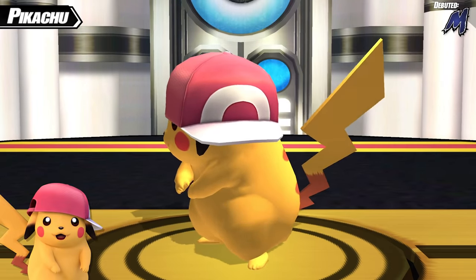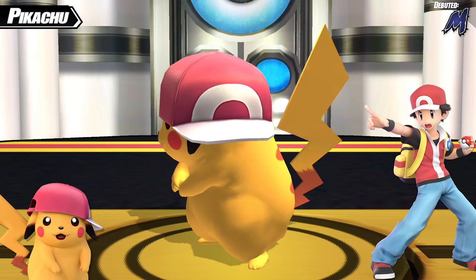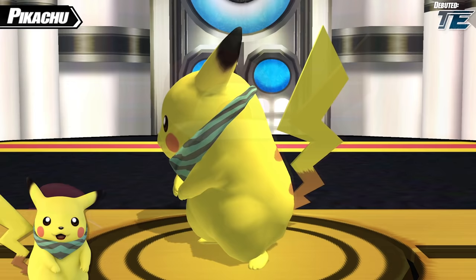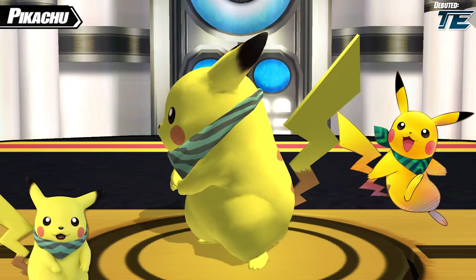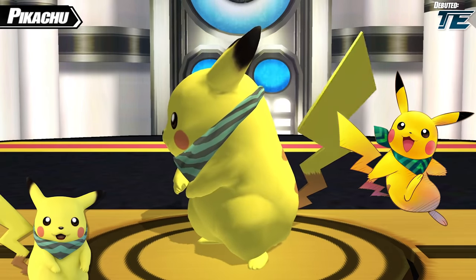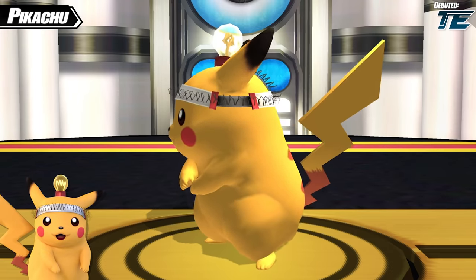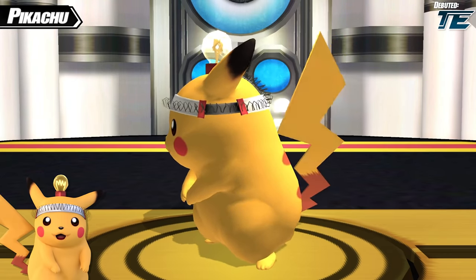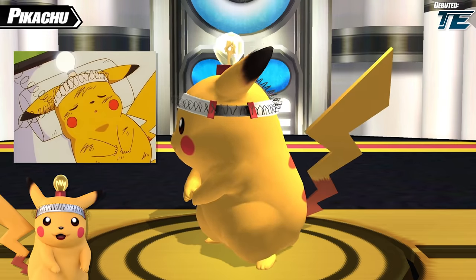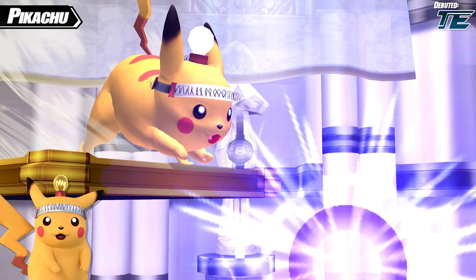Next up is Pikachu wearing the green Harmony scarf. This scarf is worn by all of the potential playable characters in Pokemon Super Mystery Dungeon for the 3DS, with Pikachu being one of those playable characters, and it plays an important role in the game's story. The next costume rigs Pikachu up into a weird wired headband with a light bulb at the top, taken directly from the second ever episode of the Pokemon anime, where Pikachu is gravely injured and hooked up to this device to monitor its electricity. A really neat thing about this in Project M is that any time Pikachu uses a move with an electric effect, the light bulb will actually light up.